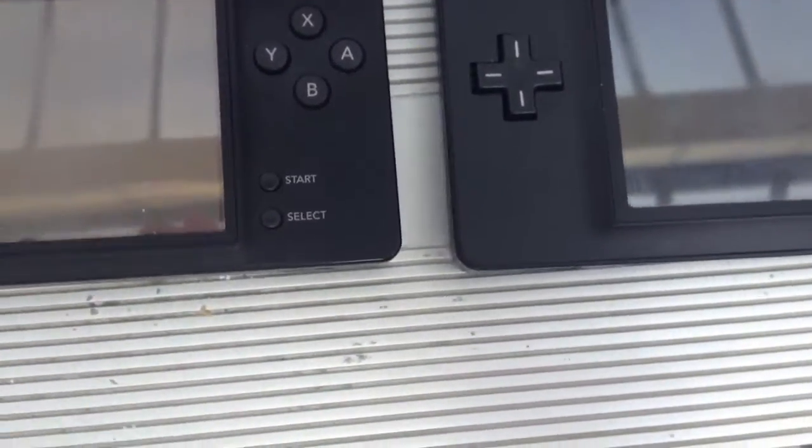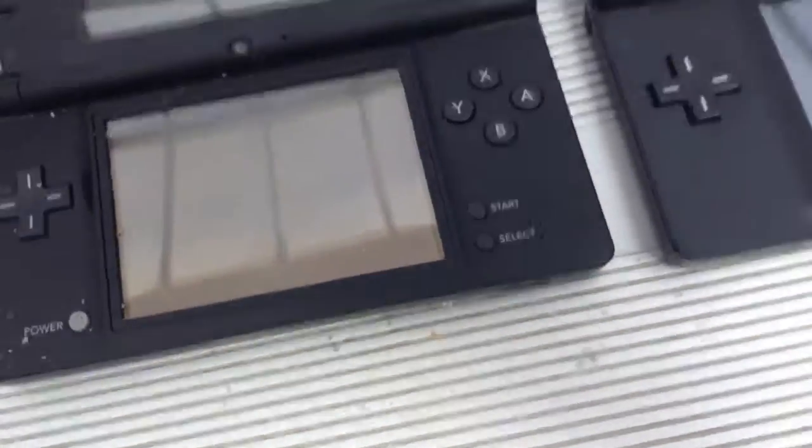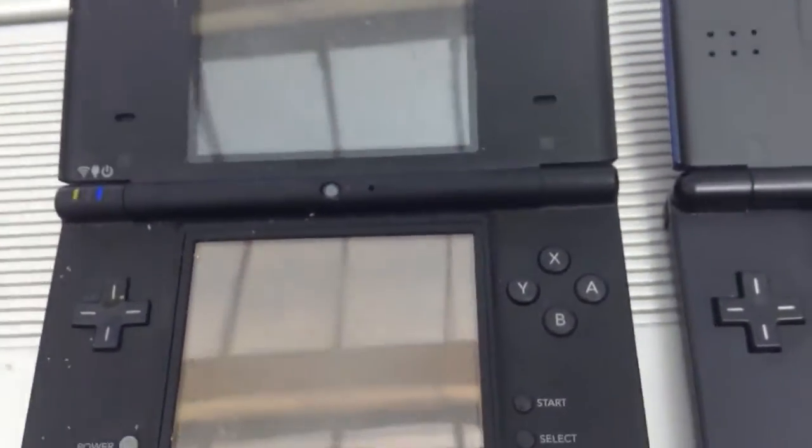He got to pick the minigame, but then it said that I had to start it. Then it did it, but at first my screen was white, and then I tapped where start would be, but then both of our screens turned white. I have no idea why. It must just be some glitch.